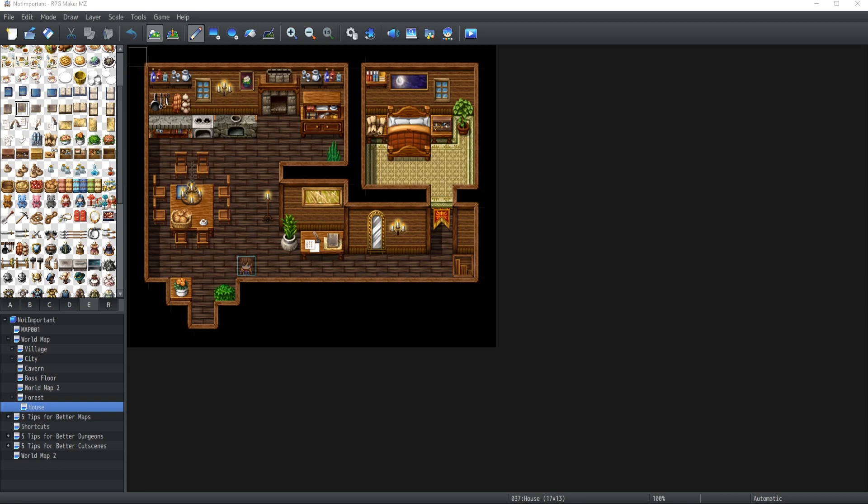There are three main ways for you to initiate your background music and background sounds inside RPG Maker MZ. The first one is inside the map config.